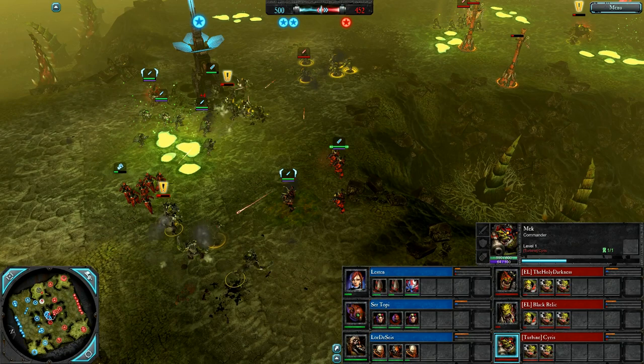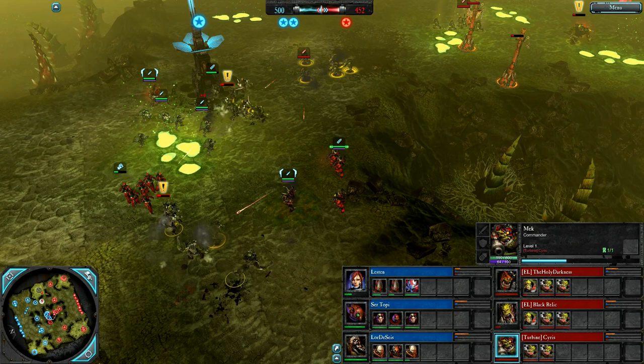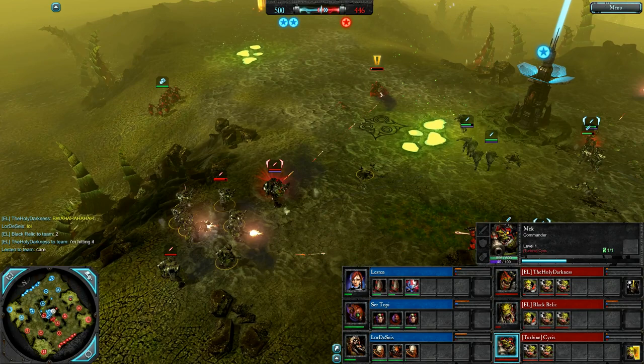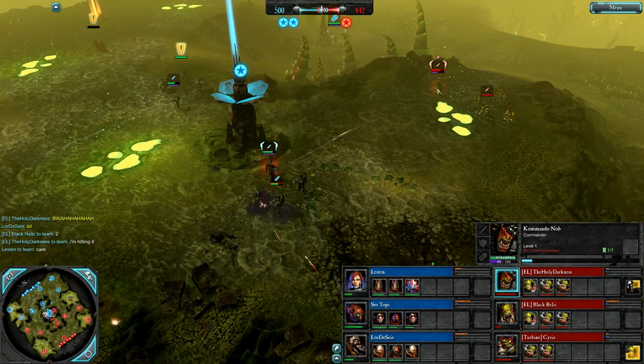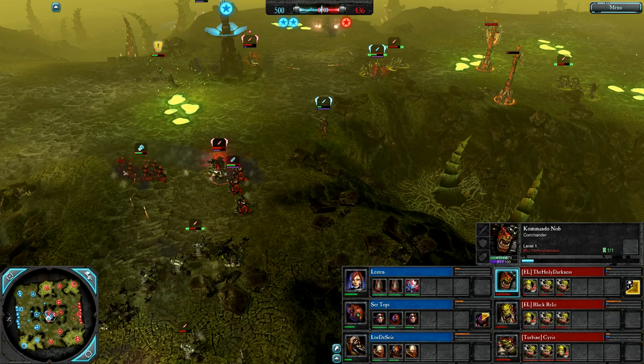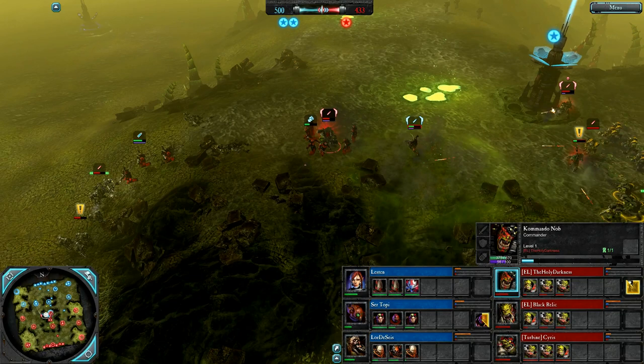I assume, as is usually the case on this map, we're going to see a massive fight over the central victory point, which the blue team hold at the moment. Some Nurgle worship from Lord Sais. Orcs flanking in with the Commander Nob, though he's a little bit isolated. Mech Boy backing off with shooters beside him. Heretics moving in but they get stunned by that awesome stun bomb — the starting ability of the Commander Nob. You can also infiltrate by default. That stun bomb is so powerful in early engagements, especially the very first engagement.